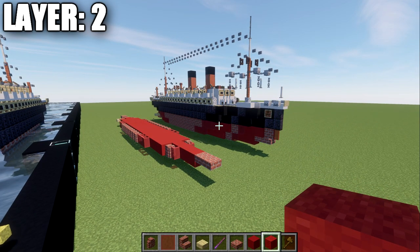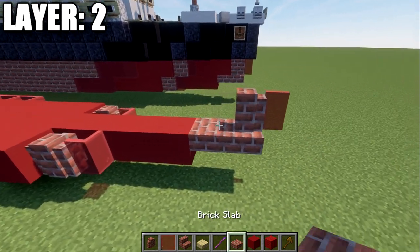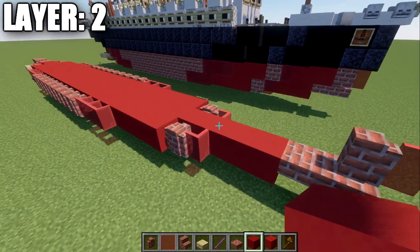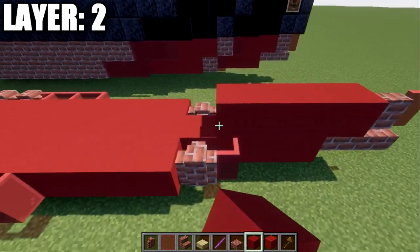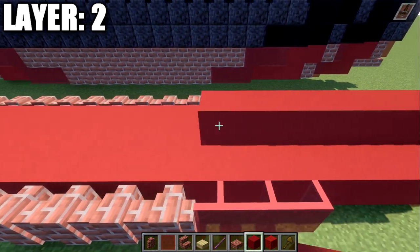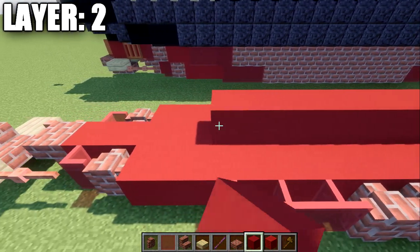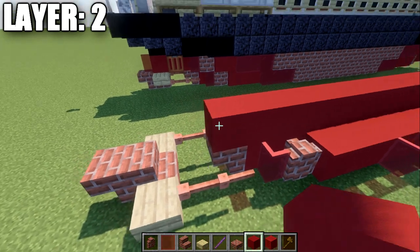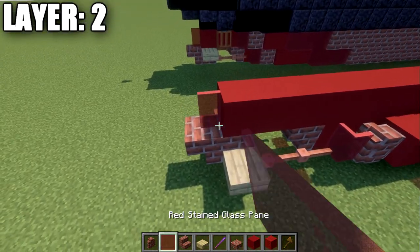Moving into layer number 2: place down a brick wall and a red stained glass pane going forward. Take red concrete blocks and place down a row all the way down the center of the ship — 30 red concrete blocks back — then a red stained glass pane at the end.